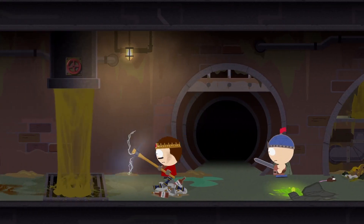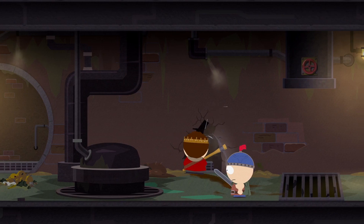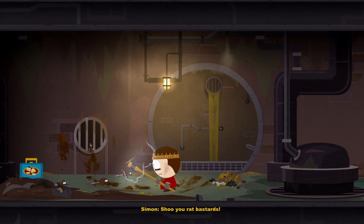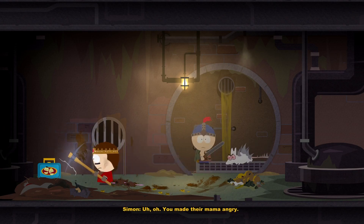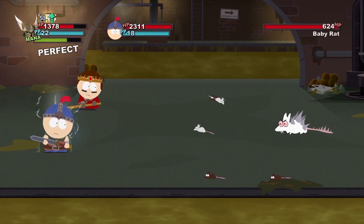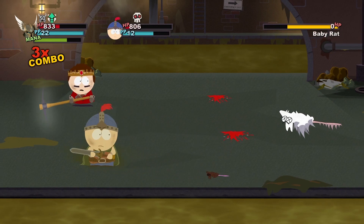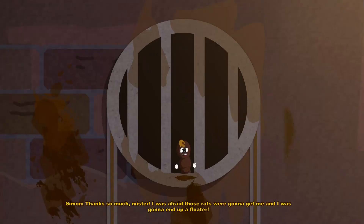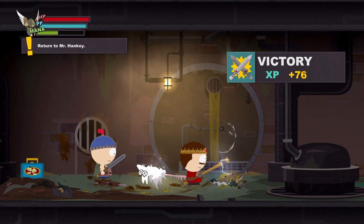Right, where are we trying to go? I'll be honest, I have no idea. Can I fit through here? Yes, barely, but I can. Another rat battle — because of course. Do I have Kyle? No, not yet. I've heard that Kyle is pretty powerful as well. I was afraid those rats were gonna get me and I was gonna end up a floater. Now we just have to make our way out of here and head back to Mr. Hankey.